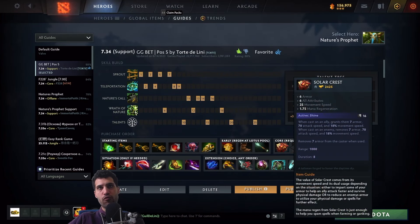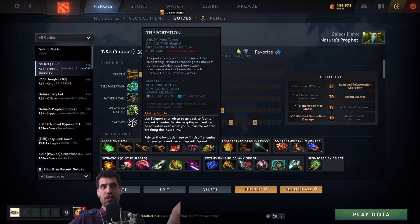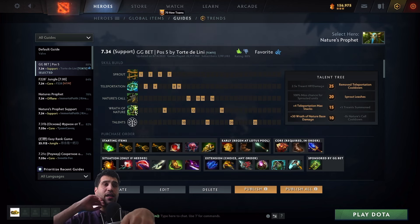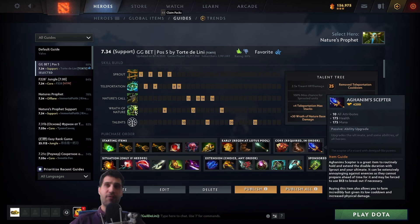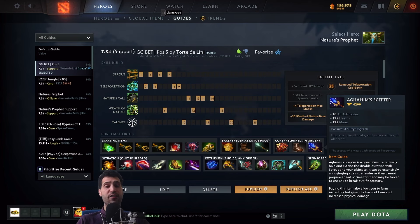Medallion of Courage comes up first, then Solar Crest, which plays well into both the Teleportation damage-per-stack and ganking — you can either buff your carry or mid laner, or decrease enemy armor for more right-click damage. Lastly, Aghanim's Scepter, which not only gives great stats but also — if you used to play the hero — he used to go Aghanim's Scepter into Octarine Core, which would just trap foes for a very long time and was pretty nasty.